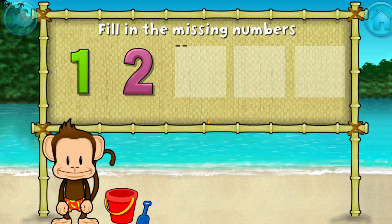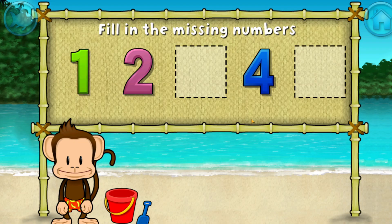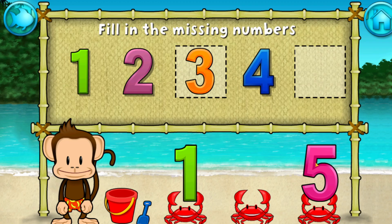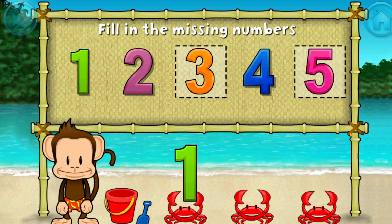1, 2, 4. These numbers are in order. Fill in the missing numbers. 1, 2, 3. You're doing great! 5. 1, 2, 3, 4, 5. Excellent.